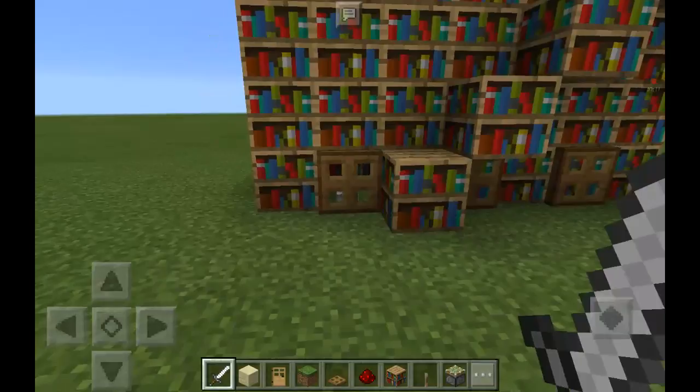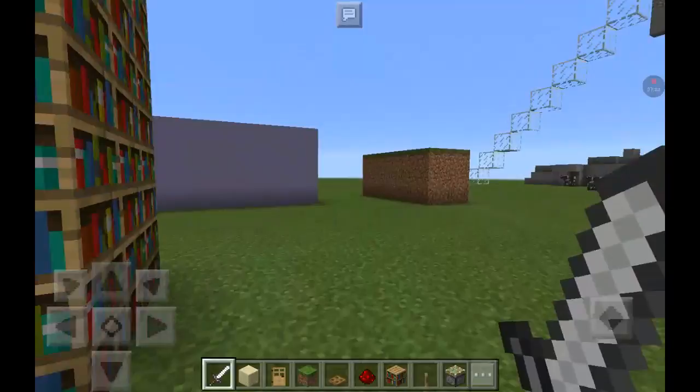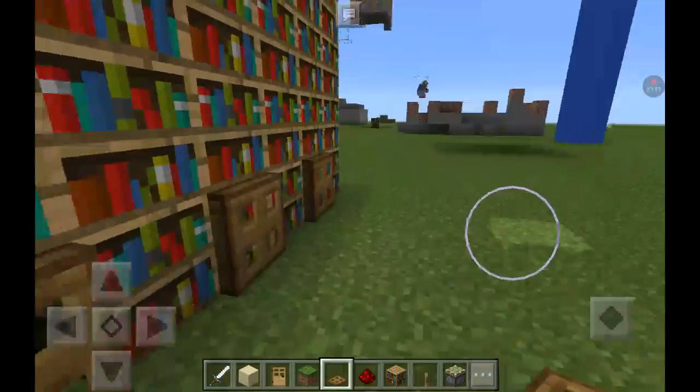So, as you can see. Now just decorate it so it doesn't look odd at all. You just go like that and go all the way around until you've made it to the very end. And then one there. Wonderful. So now you have a very nice looking bookcase that looks very normal.